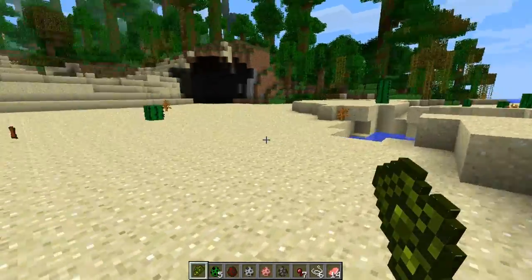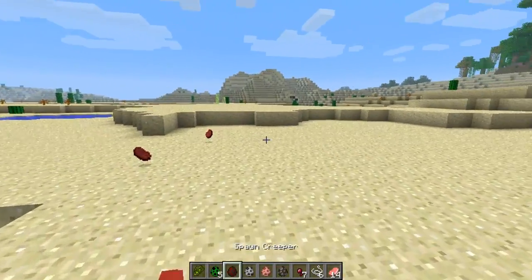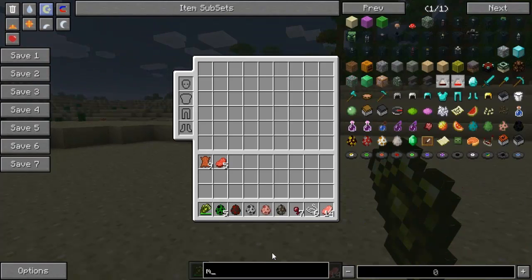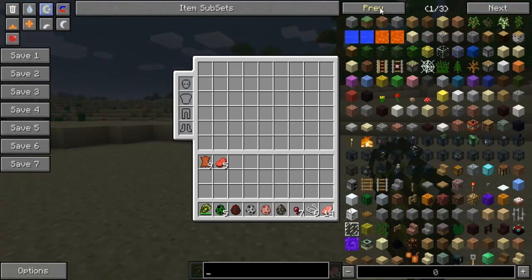So that works for, I believe, all the mobs. You can pretty much transfer all the Creeper's energy into any of them, and like I said, you have up to 128 uses for this. Let's go for a chicken, shall we? I don't know if it works on an Iron Golem or an Ocelot — we can check that out real quick.